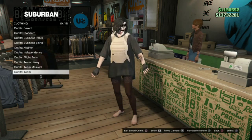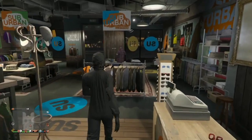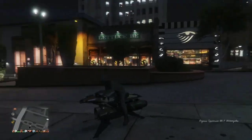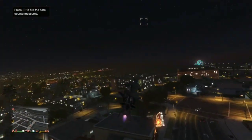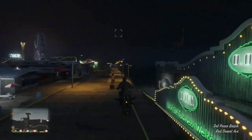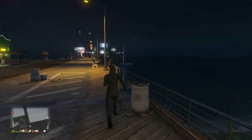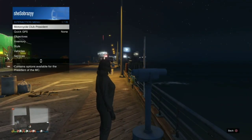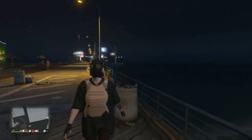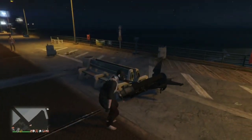After saving this outfit you do want to equip your character with the heist coveralls and we're going to do the telescope glitch. After doing the telescope glitch you do want to fly over to the Maze store and save this outfit in slot one.